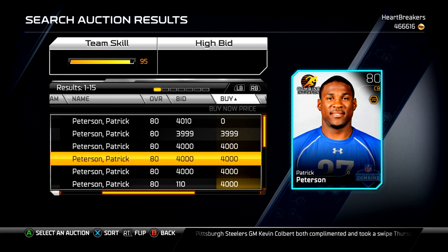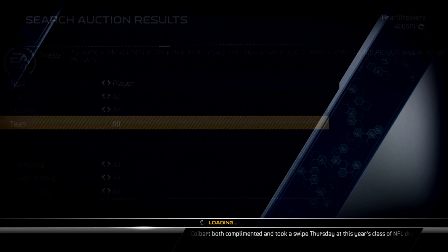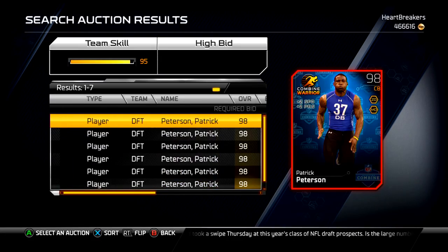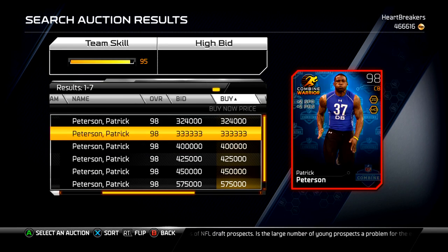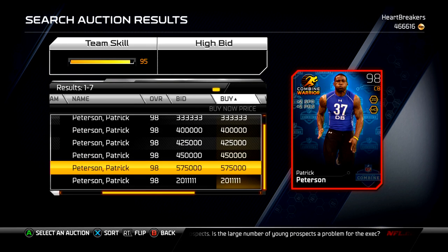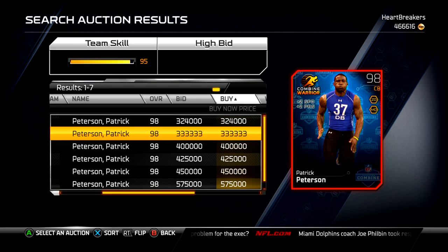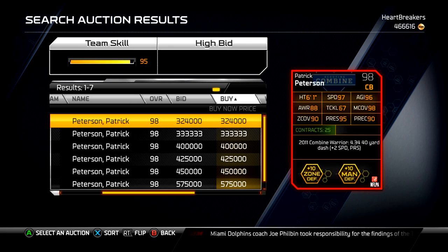His initial one is $4k, as you can see — plenty of them up, so if you need one you can pick them up. But the real prize is the 98 overall. There are seven on the auction, and I think six of them are the speed and press version — most people want that speed and press. At $324,000 that's not that bad, but I don't really want to spend it on him right now. I'll pick him up later because he'll keep dropping — it's not that hard of a collection to do.